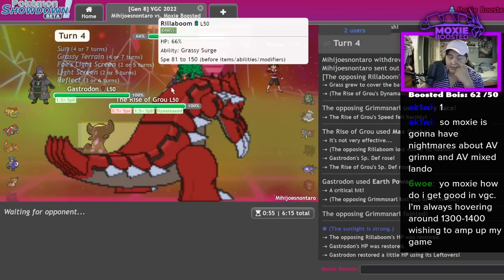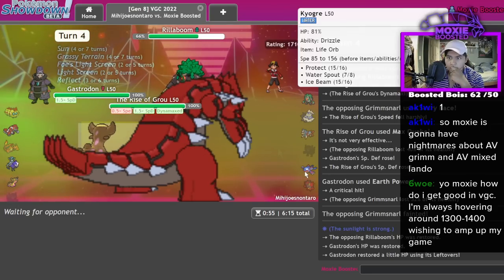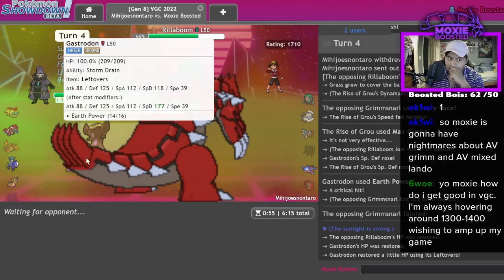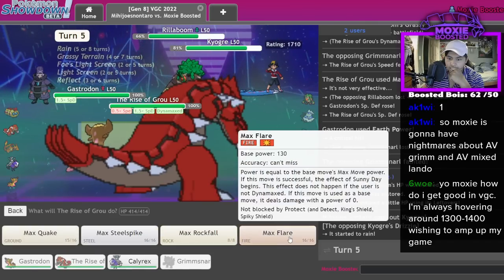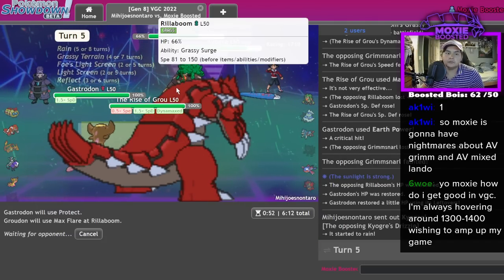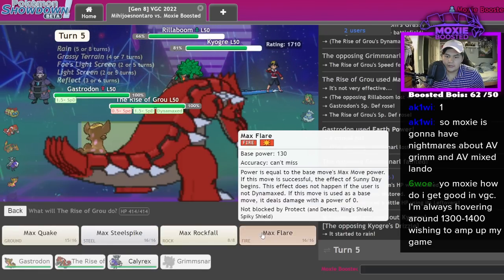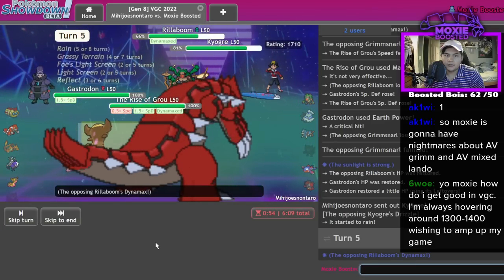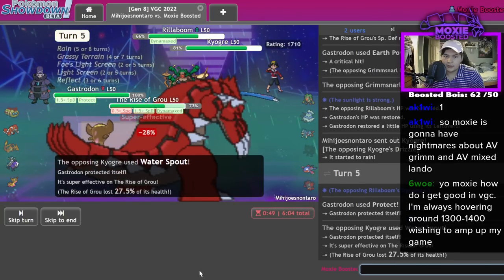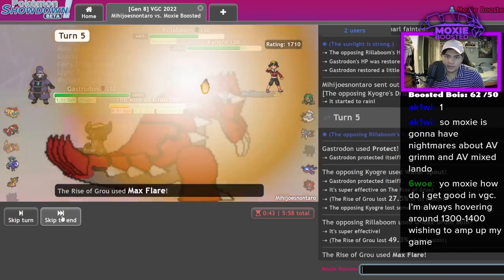I did a lot — I can Flare and Max Guard, and I should take anything from Rillaboom. They could play super aggressive and double my Groudon but I think they need to get rid of Gastrodon. Flare's always good — I think I live this behind Reflect and everything, I should take this. Yeah it does like nothing. Drum Solo did a lot but I think we're in a pretty good spot now.